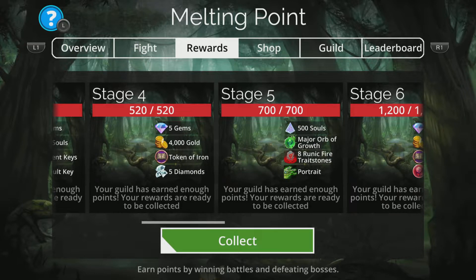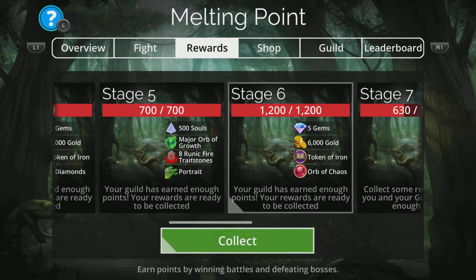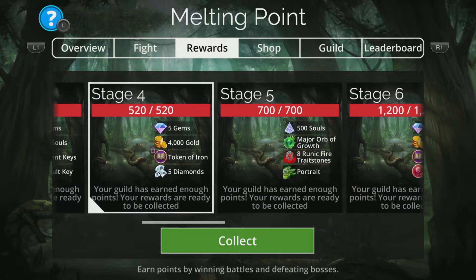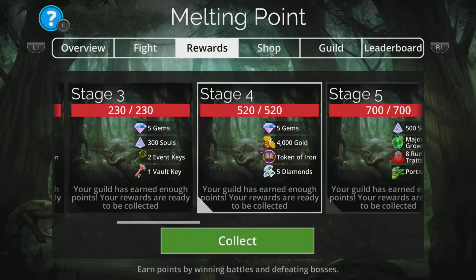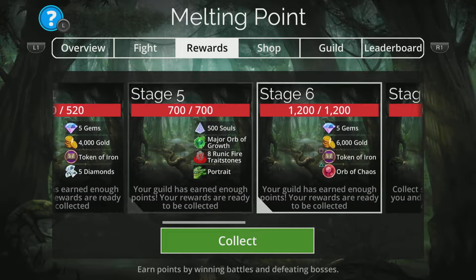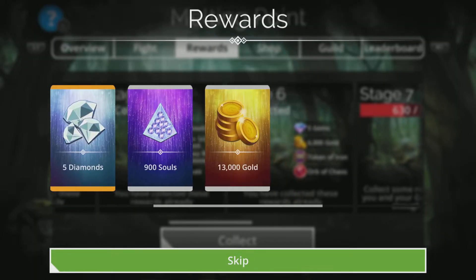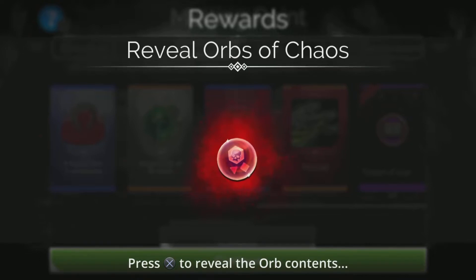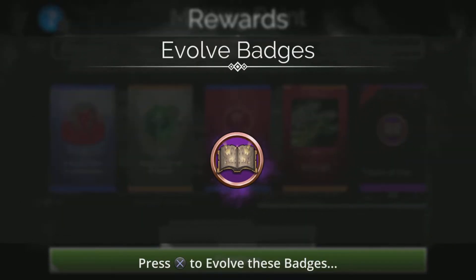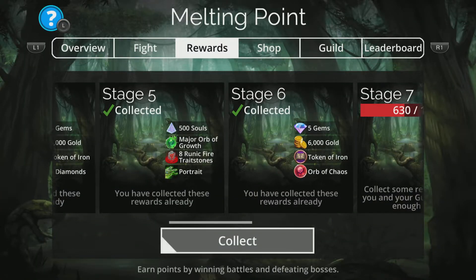What you should always do is make sure you grab any rewards your guild has completed already. As you go along they'll be collecting tokens of iron which are part of your rewards, and these will eventually evolve into a badge, which will eventually evolve into a medal. This basically means you do more damage during the event, so it's totally good to get these straightaway. I haven't done anything yet but I've already got a badge of iron.